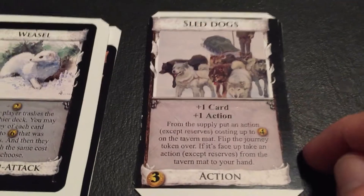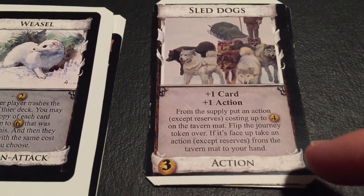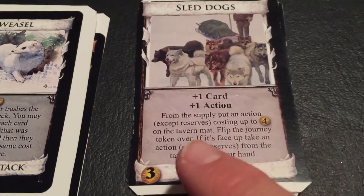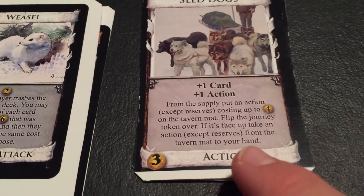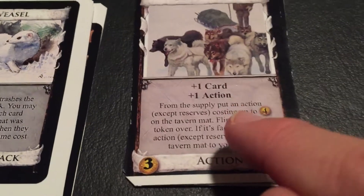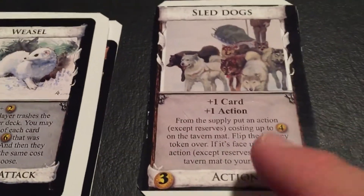Alright, Sled Dogs. This is a card that works with your tavern mat, but it's not a reserve card. If you remember Miser, that also wasn't considered a reserve card. Plus one card, plus one action. From the supply, put an action — set reserves, so you can't do this with reserve cards — costing up to four on the tavern mat. Flip the journey token over; if it's face up, take an action. Accept for reserves from the tavern mat to your hand. You could put an action card that wasn't a reserve onto your tavern mat, and later down the road you'd get to add that card to your hand — a way of gaining cards from the supply.